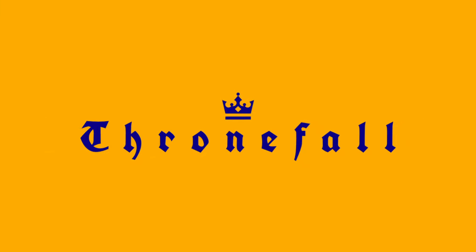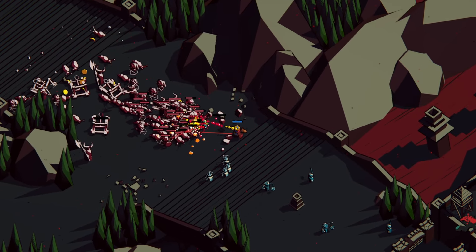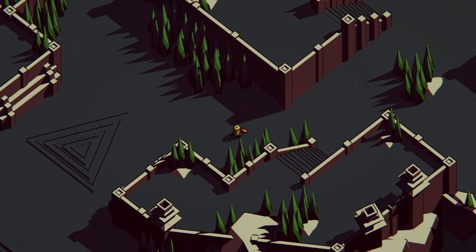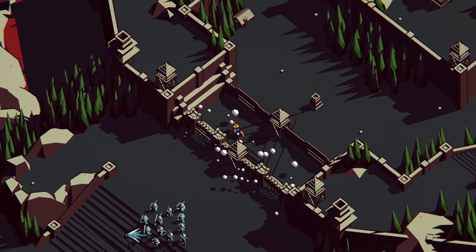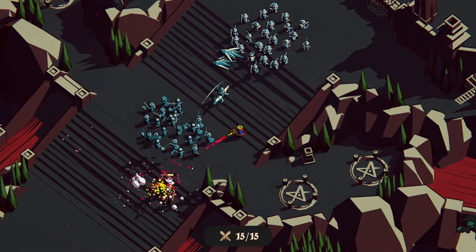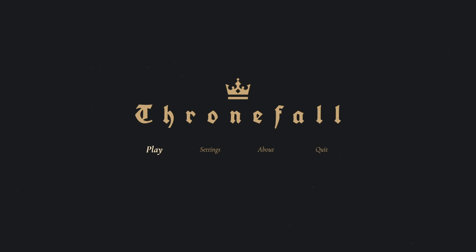Welcome one and all to Thronefall. My name is Deep Space Matt, and today everything has led to this. I have spread my kingdom across the map, and there's one final volcanic land to conquer. But my enemies won't make it easy, sending their worst to break down my walls. And even if I can build enough defenses to stop the swarm, I'll still need to deal with the final boss. Can I take on the King of Kings? Let's find out in Thronefall. Alright, here we go on the very last map, so let's get right into it and play.